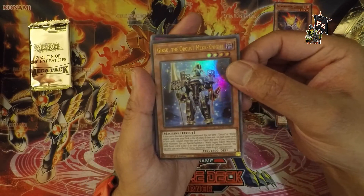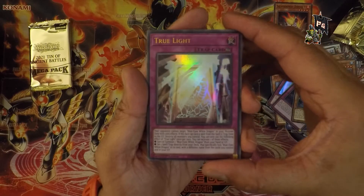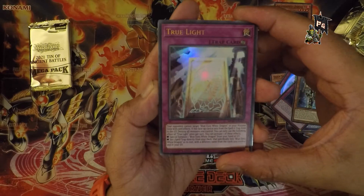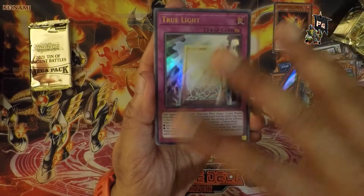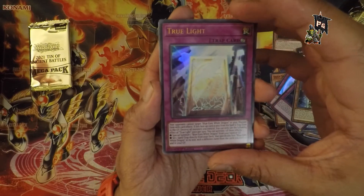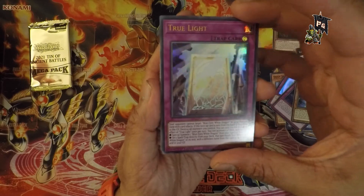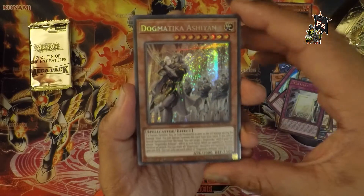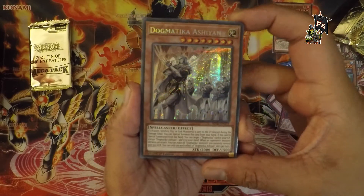The True Light — as opposed to the false light. Oh, that's actually really nice — I like the shine and the foiling process here, it makes the artwork look better. I assume that's a dragon of some sort — Blue-Eyes White Dragon, everyone's obsessed with it in this game. Next is Dogmatika Punishment — same foiling as the other Dogmatika card, quite nice.